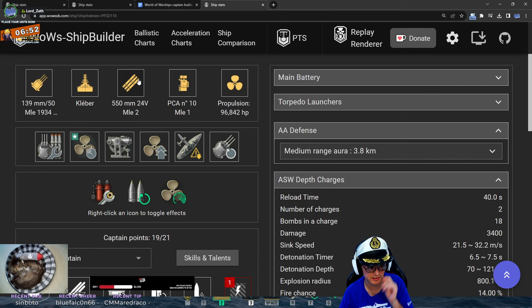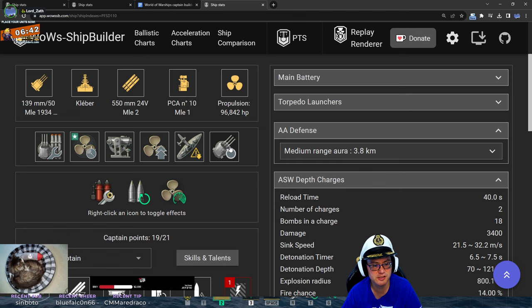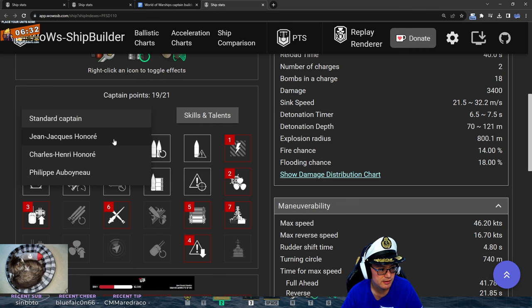Let's talk about your build then, Big O. You've gone for main armaments mod, engine boost, aiming systems, propulsion, concealment, and main battery — all of that makes perfect sense. Your consumables: main battery load booster, engine boost, and DCP.